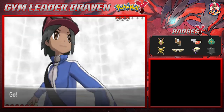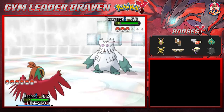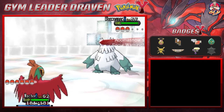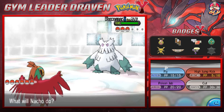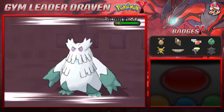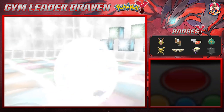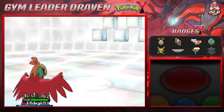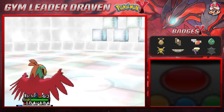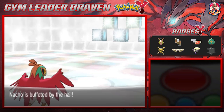Wulfric is coming out with an Abomasnow — both ice and grass type, which has multiple weaknesses. Best way to defeat this Pokemon is through a fire type because that's like eight times damage. High Jump Kick — yes! Nacho Libre has been kicking butt and grows to level 63.